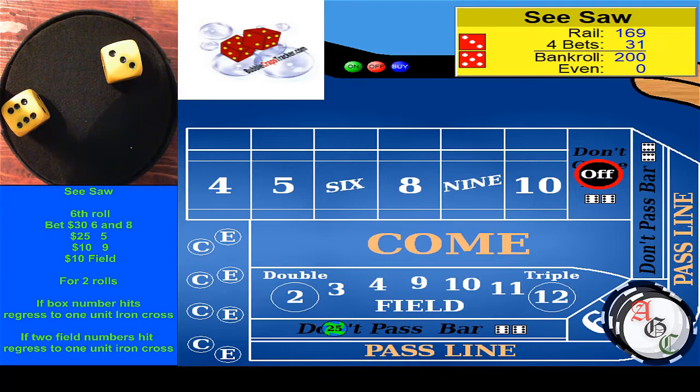The second phase is on the 6th roll: we're going to put out $30 on the 6 and 8, $25 on the 5, $9 on the 10, and $10 on the field. We're only going to let that go two rolls. If any of the box numbers hit, we're going to take it down immediately. If not, we'll let it go two times, and if the field hits twice, then we'll take them down. Once those hit, we go to the third phase.